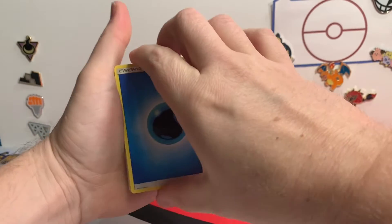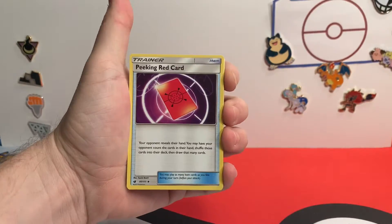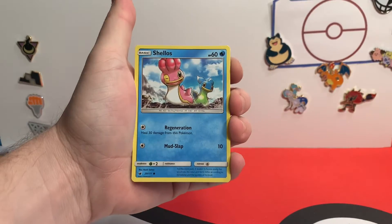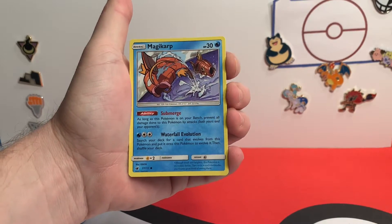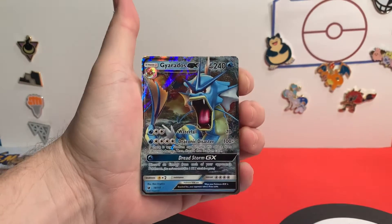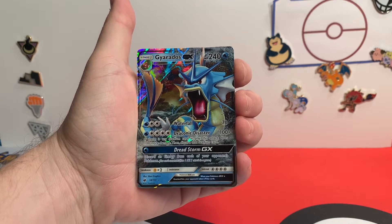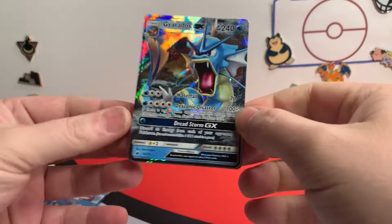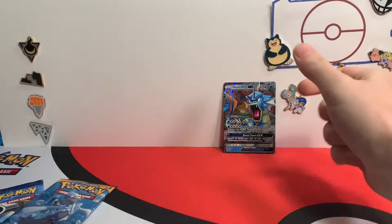So what are we trying to pull out of Crimson Invasion, Charlotte? We just talked about it five minutes ago. Rainbow Rare Gyarados! There you go — I knew it was a Gyarados but I just couldn't say it. Well we didn't get a Rainbow Rare Gyarados, but we've got the Gyarados GX. It's actually an Ultra Rare. We'll take it!